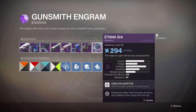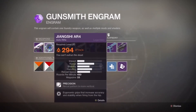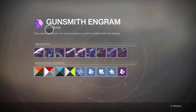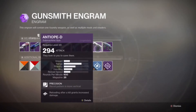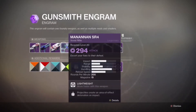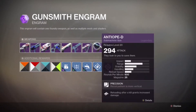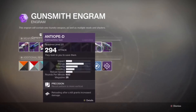The gunsmith has some pretty good weapons. You can get the Morgan D, which is a rocket launcher with auto-tracking missiles, the Jiangshi AR4 - that's the auto rifle that's making a name in the PvP community. You can also get the Anti-Op D, which is a submachine gun that wrecks people in the Crucible. So he definitely has some guns worth grinding for.